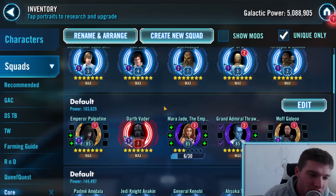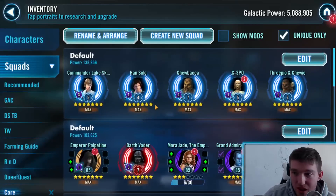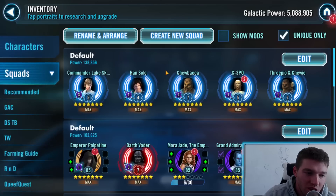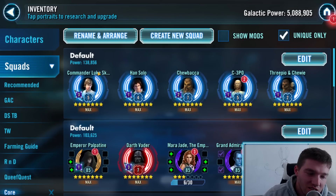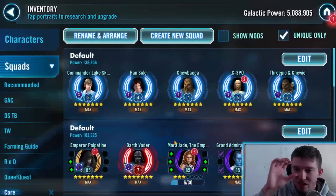A recommendation for all of you who don't already have a bunch of squads planned out: plan out all the squads that you want, even if they're characters you don't have. Literally just make a squad tab of all the stuff that you want and all the stuff that you have. So let's say I only had CLS, Han Solo, Chewbacca, and 3PO and Trio, but I didn't have C-3PO — stick C-3PO in there so you have a place to go and look at everything that you want to farm.